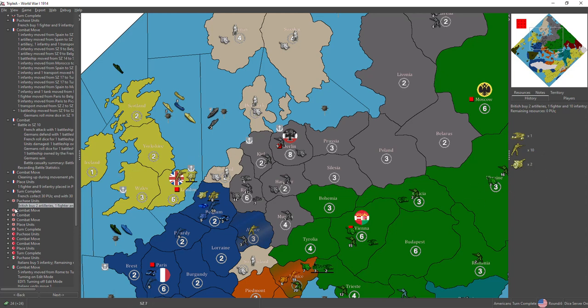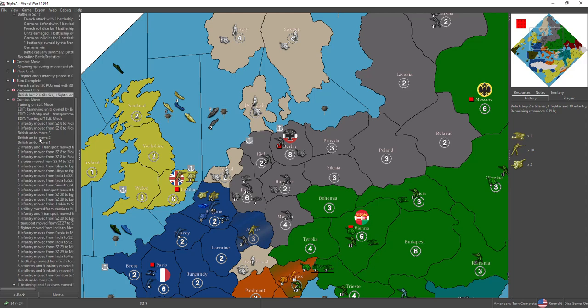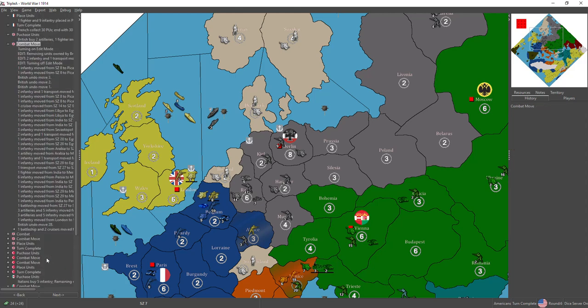British purchased 10 infantry, 2 artillery, 1 fighter. Combat move: they rammed into the minefields and missed them all — 4 throws of the mine dice. I think that's like a 52 or 53% chance of hitting, getting at least one hit there, when you throw 4 dice at 1-in-6.